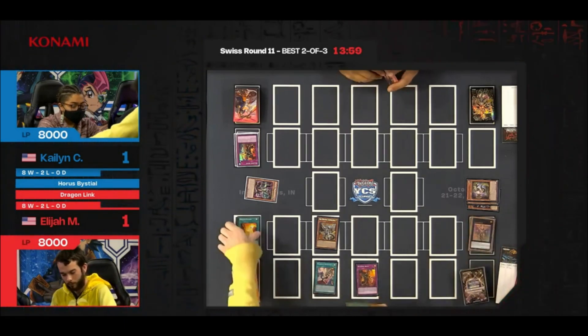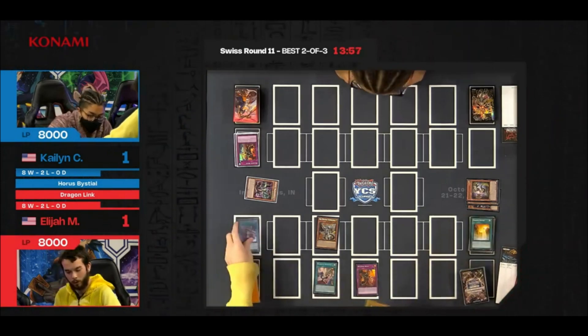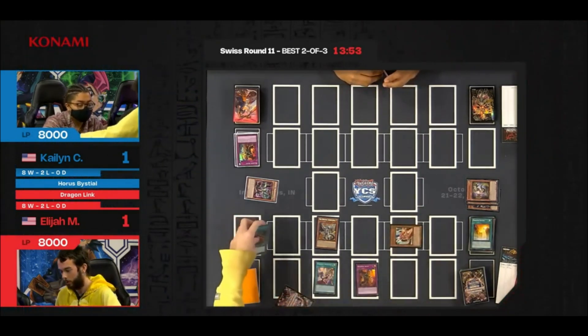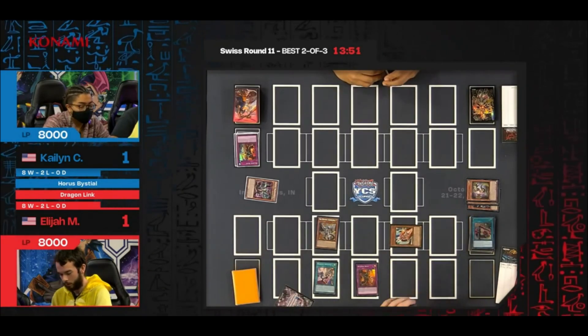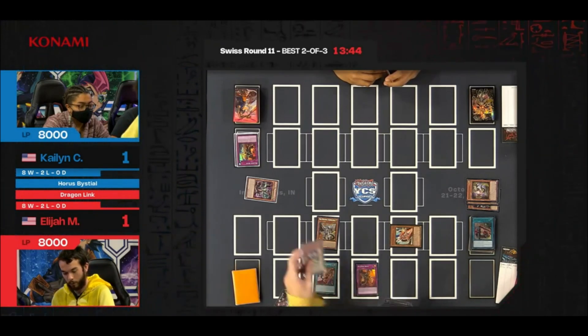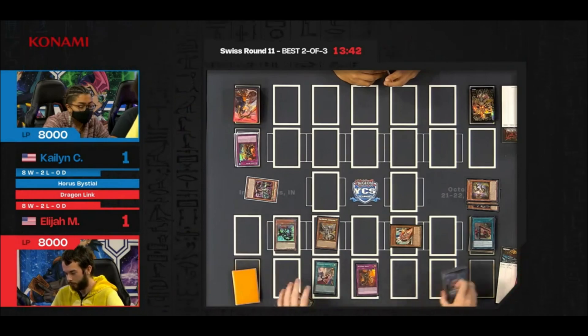Getting the Atum off the field is important because if it did activate this turn, it wasn't able to attack directly. As we were doing the math, it was actually a little bit less right here. Oh, I think he has the damage now — with the Rocket Tracer, it will destroy and summon directly from the deck. Special summon directly from the deck — and Calibur? That's a Tuner though, so he might have other plans.